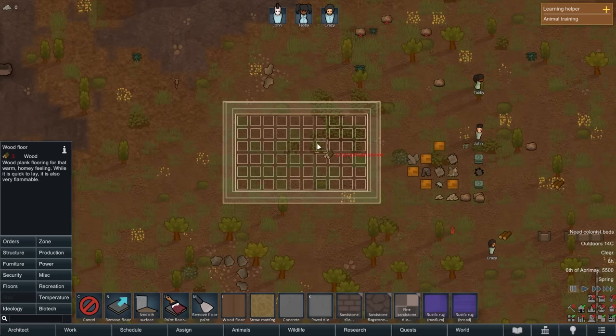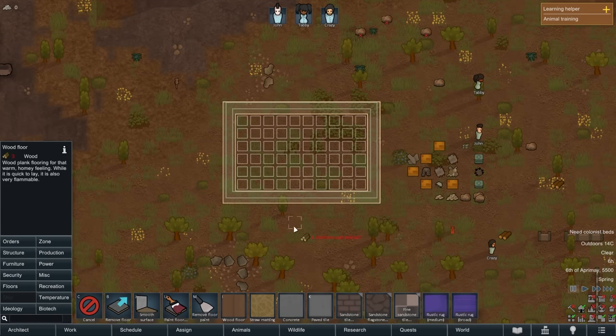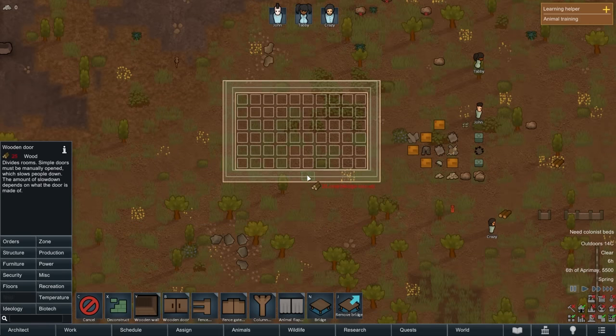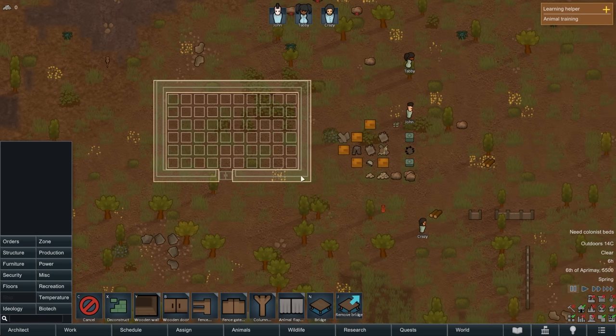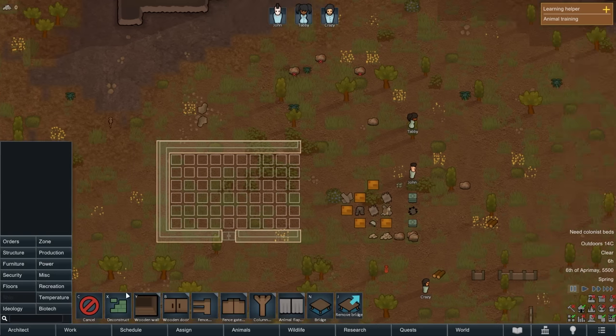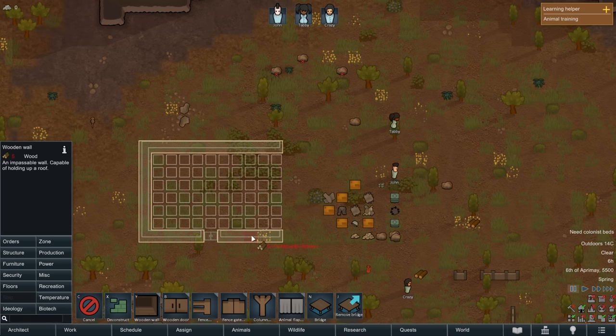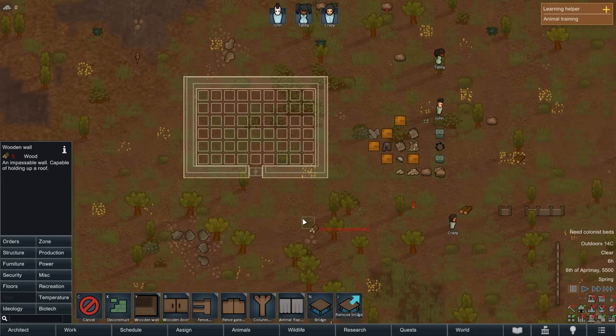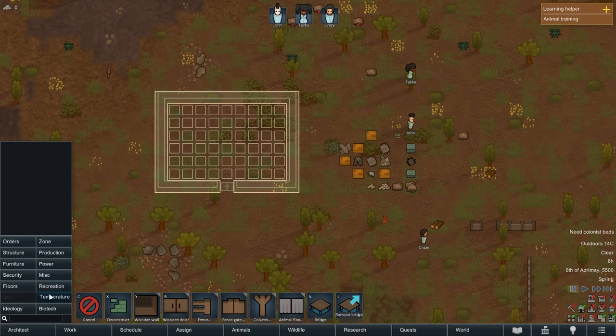Storage house is the go-to, but I think this is going to be a living house and we'll probably turn it into storage as we expand. The music for this game is great. How do I cancel a row of things? Learned that. How do I make a roof? Under zone — under zone, build a roof area.